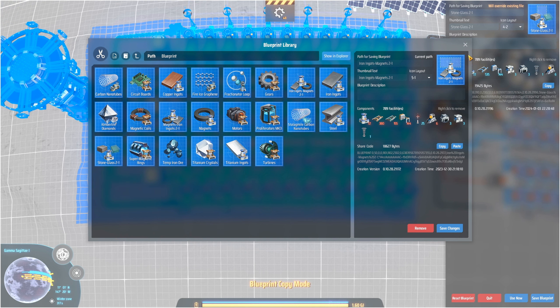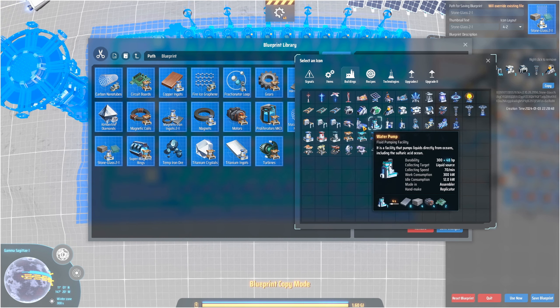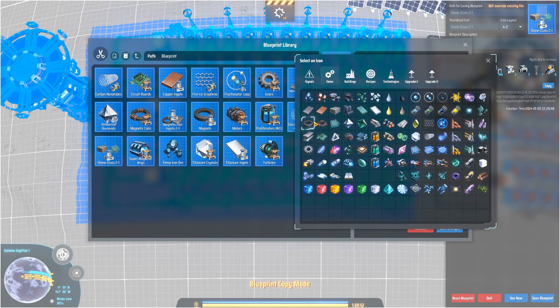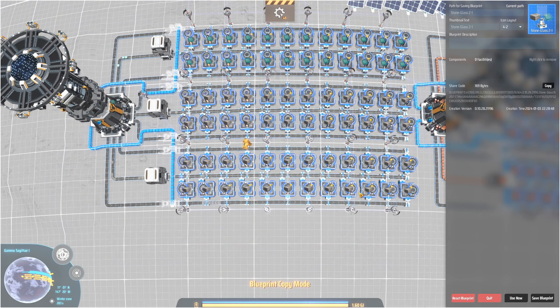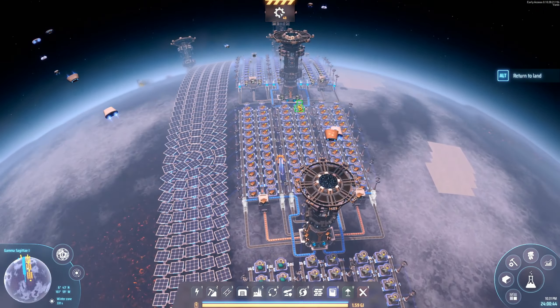Stone glass, iron ingots, magnets — that's all handled. So we have all of the basic materials at this point, except for graphite.